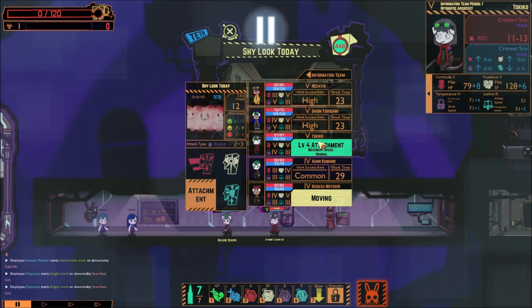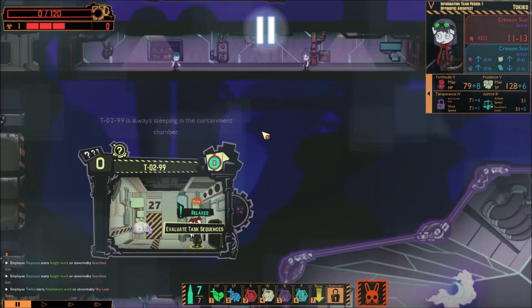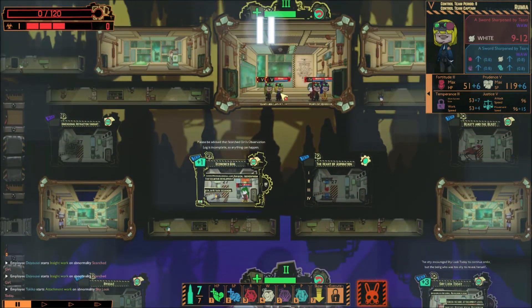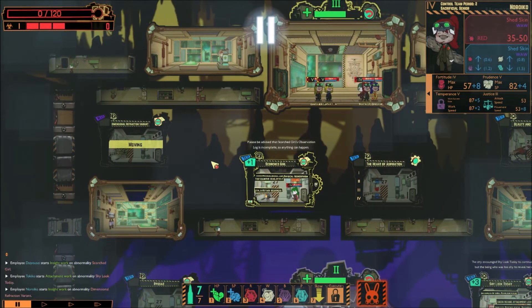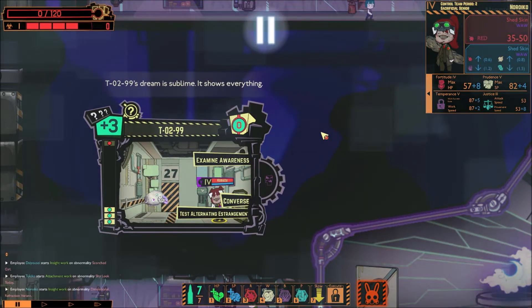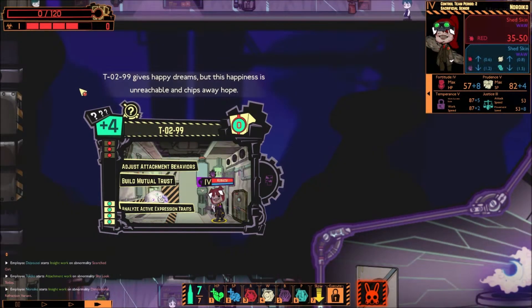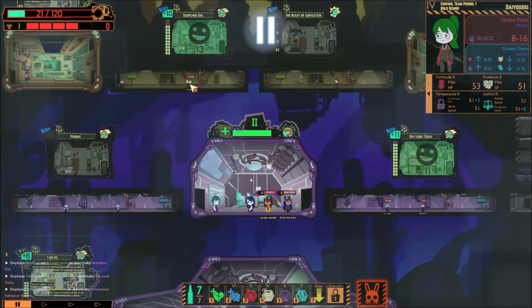With all that taken care of, let's dive into this. We'll do attachment with Dioce, and inside here with Dioce as well. It's a little hard to see the match now because it looks like it's coming out of their chin because of the mask. Tokiko, that should take care of you. T0299 is always sleeping in the containment chamber. Speaking of containment chambers, I'm gonna go ahead and send Noriko, actually, to work on this just to build up her prudence, because it's only 82.